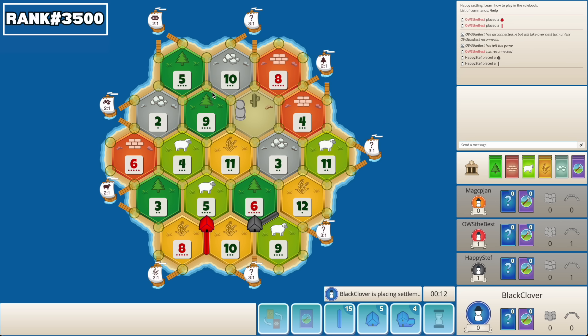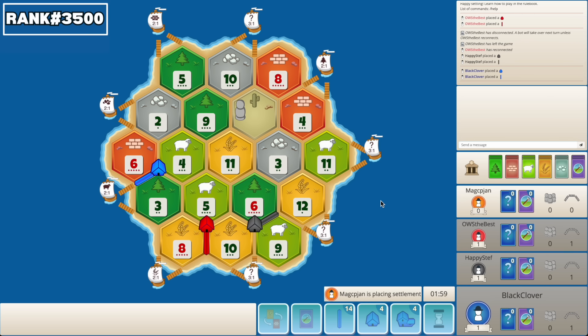We could even get 9-5-10 and just play without the wheat. The value of getting to 3-8 is massive as well. Let's not mess around with it — let's just take the best brick on the board. The sheep port's kind of nice as well.